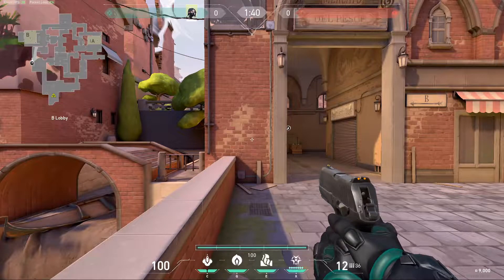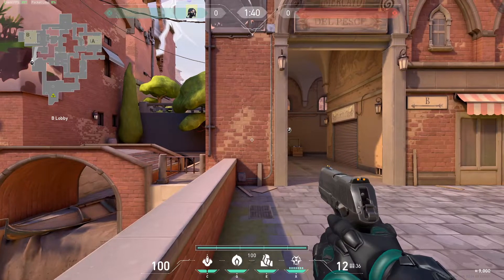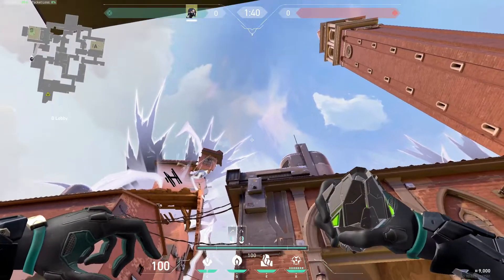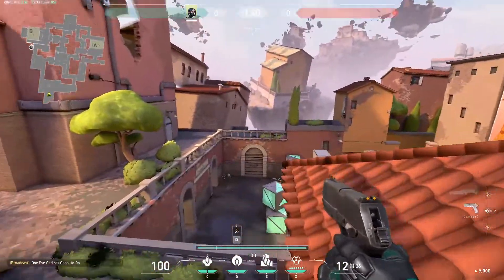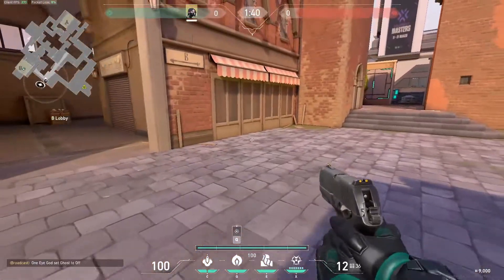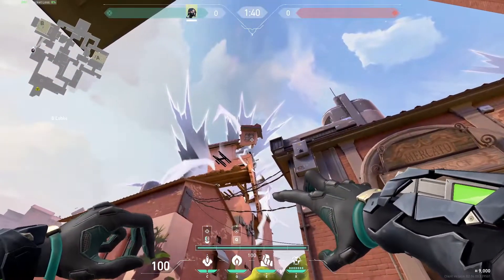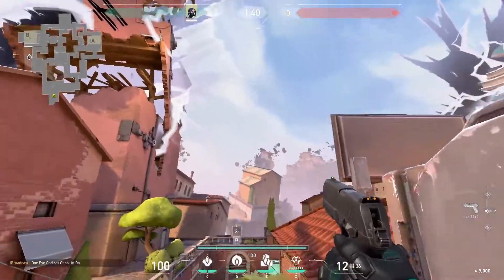Now we're going to go over the B-site lineups. They're not too hard — just as simple as the A ones. For the orb, we're looking at the top of these two points and chucking it up. Where we want them to plant is right behind the default box — perfectly right there. For the molly, we're using the dot point above our icon and aiming it right at the bottom-right corner of these windows. Line it up, fire it — right on top.